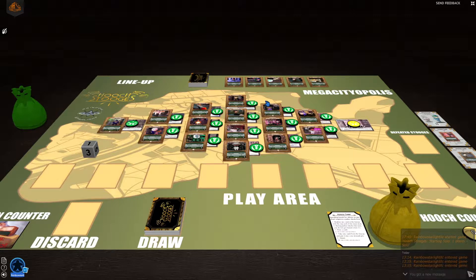My name is Sam. I'm with Rainbow Starlight. We're going to do a quick playthrough, at least a partial playthrough, of Hoot Stooges Starting Solo, which is an introductory game — a solo player that lets you learn many of the more core mechanics for Hoot Stooges.